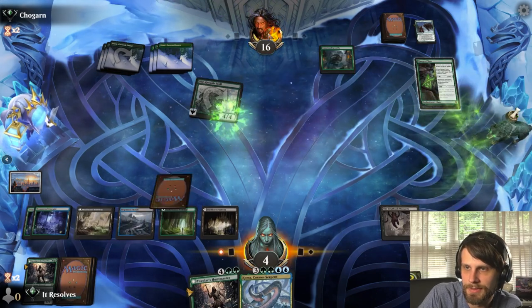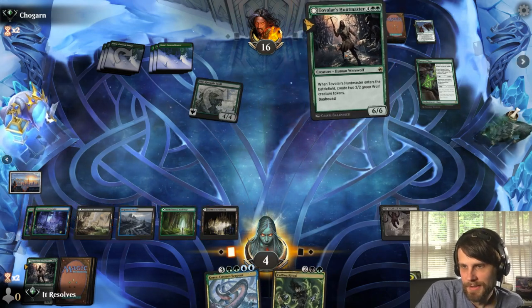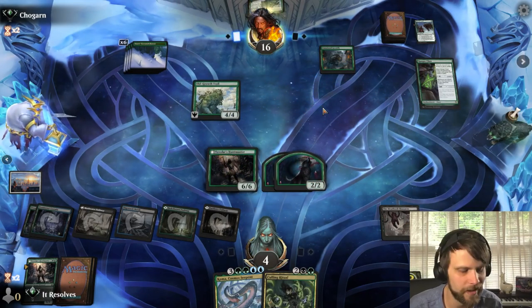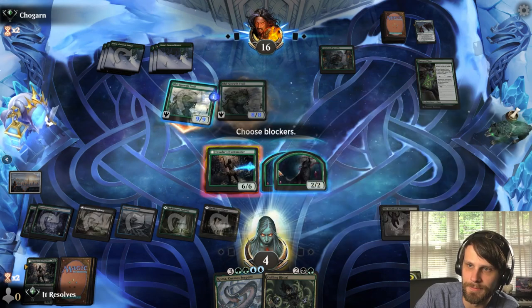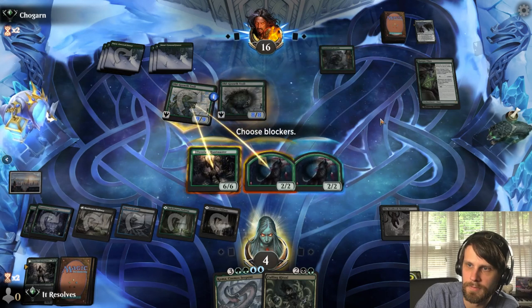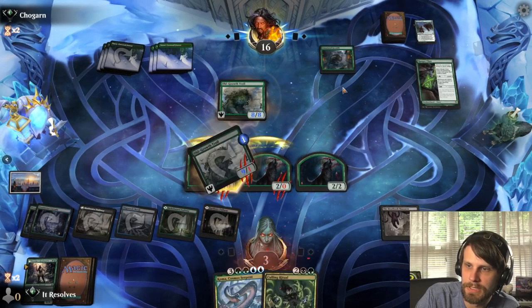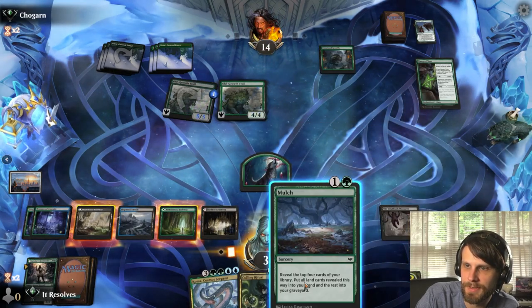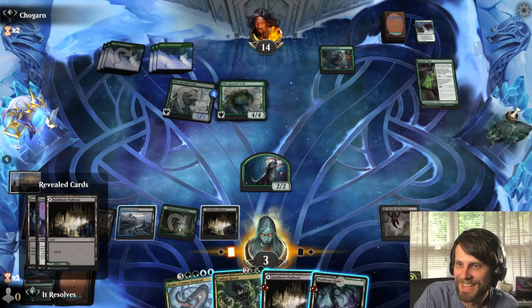Koma is kind of an answer but Culling Ritual doesn't do it. This is frustrating — I really thought we could do better than this. The mono green deck is just stupidly good. We take one from their attack — we could have killed it but it doesn't really matter that much. We are terrible at this game. That's all there is to it. Alright, that's it.